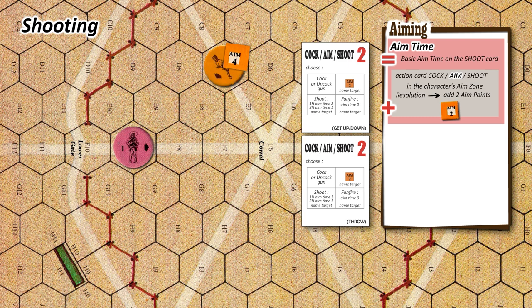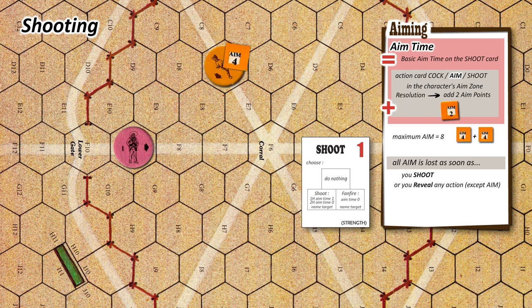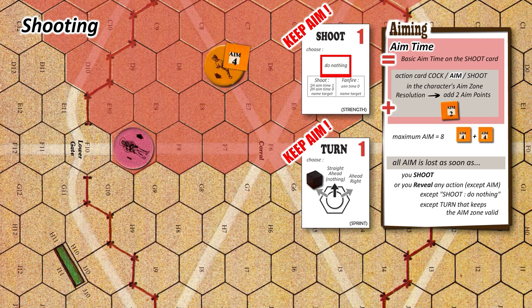Now some rules about aiming. A character cannot accumulate more than 8 aim points on his target. After adding the basic aim time on the shoot card, that can give a total of 9 or even 10. All aim points are lost as soon as you shoot — you must restart accumulating aim points each time you fire. Also, you lose all aim points as soon as you reveal any action other than aiming. That means while you are aiming at your target, you cannot move at all — you cannot lie down. If you play a shoot card but decide to do nothing, you don't lose your aim points. And if you play a turn action that keeps your target inside your aim zone, you don't lose your aim points either.